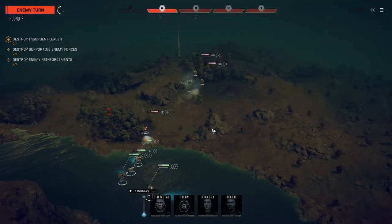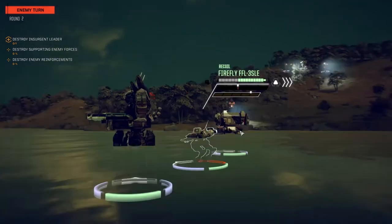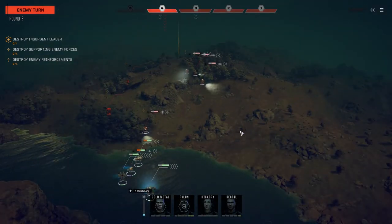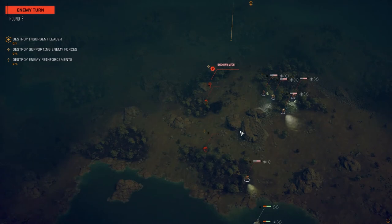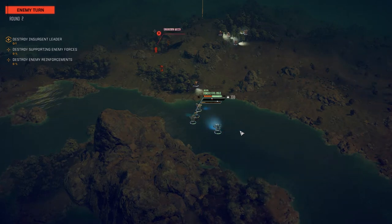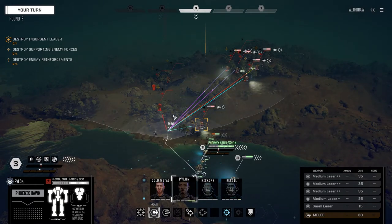That's a lot of damage too - internal structure damage. Pylon, let's see if we can take out this first Firestarter. Another one - at least they're missing though. Okay - it's like seven Firestarter 2Cs. I should have been looking at what I was getting into when taking this mission. Oh my god, this is so ridiculous. All right we're bailing after this because I don't think we can survive this one.